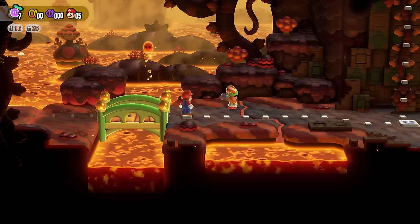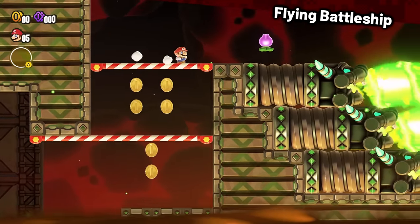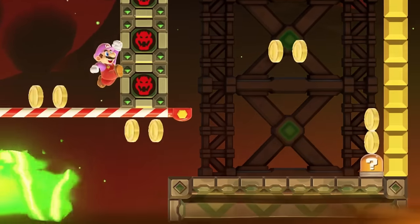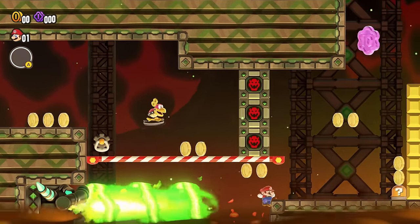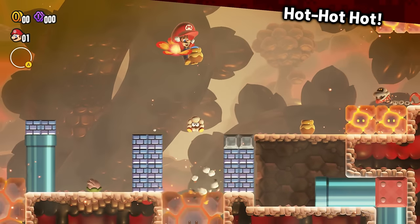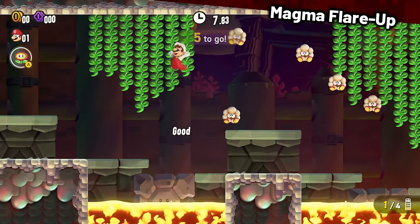It's time to get inside another Flying Battleship, and this time it's very difficult. I absolutely needed the spin jump badge to make that scary jump in between the coins and the flying airship. It took me a while, but yes, it is possible. Hot Hot Hot was a very simple stage, and so was Magma Flare Up, which doesn't feature a single dangerous coin.